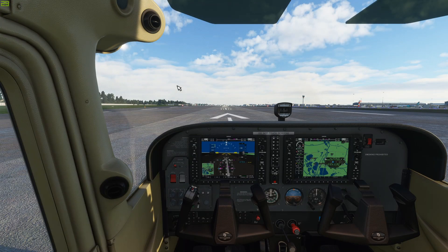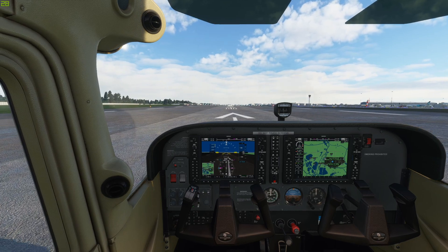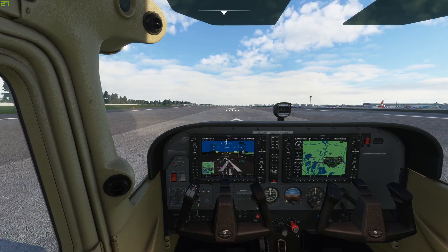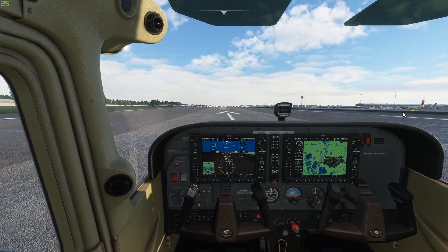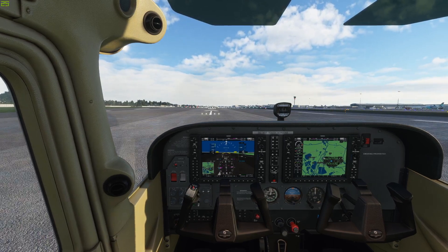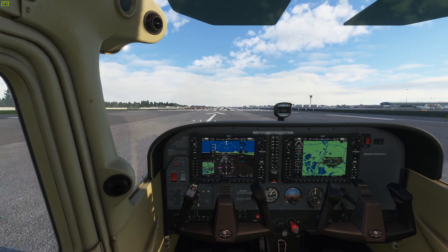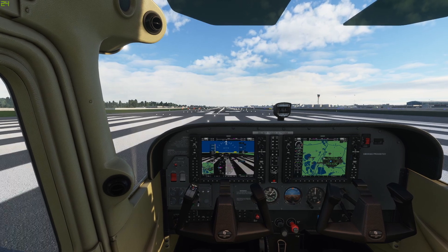Here we are at Heathrow Airport — about to take off on the new system. You can see we're sitting around 30 frames now. That's 10 FPS more than we had before, actually — so that's great. It is a different runway, which might have a slight impact. This is on the new system, GTX 1080 with the Ryzen 7. We have dipped to 24, 25. So there's a slight improvement there, about 5 or 10 FPS. Much less stuttering, though — that's what we like to see.